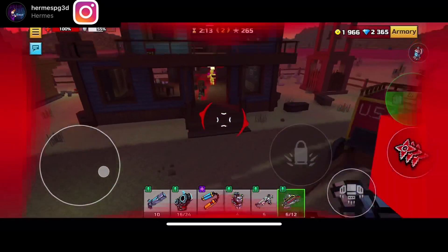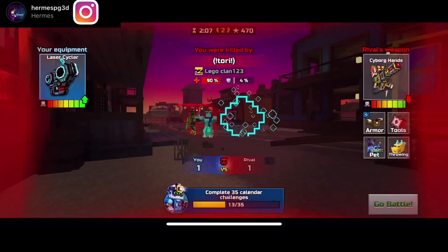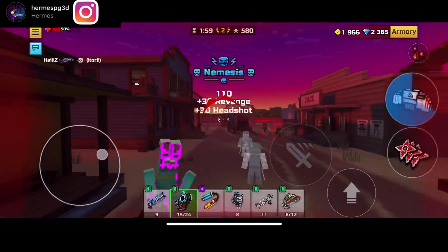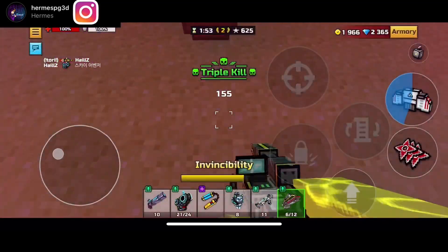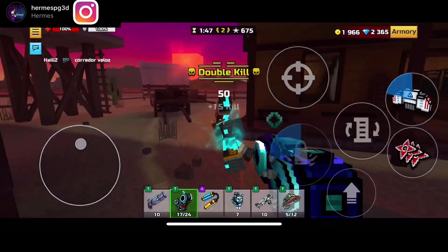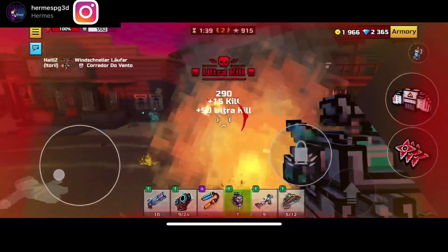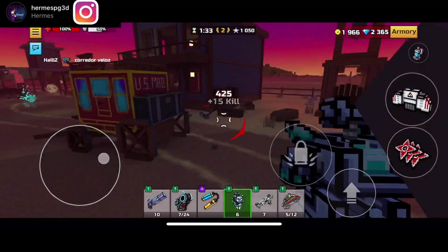I recommend getting Laser Cycler if you don't have it yet, but mainly get Werewolf because it's currently available and you can't get it normally — it's not in the gallery. You can get Laser Cycler anytime, but Werewolf you can only get when it comes back in a van or an event. There are about eight or nine days left in this event, so make sure to open a Winter Chest. You can also get it from a Veteran Chest, though Veteran Chests don't give you event points.